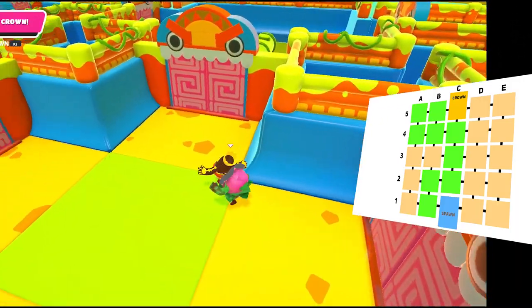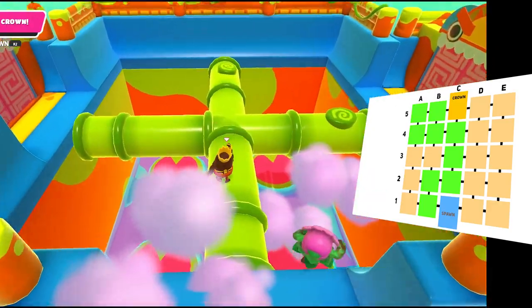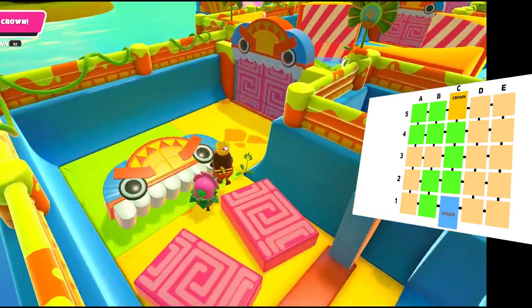Knowing which row you're in will take some awareness and time to develop, but my recommendation is to just count which row you're in. So if you're in row one, say one, and then when you cross the door, say row two, then row three, row four. You just have to automatically count it — or at least that's what I do anyway.